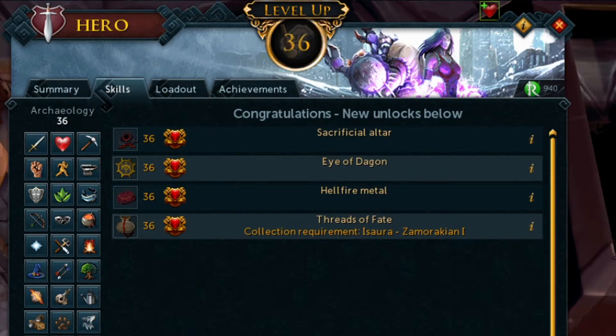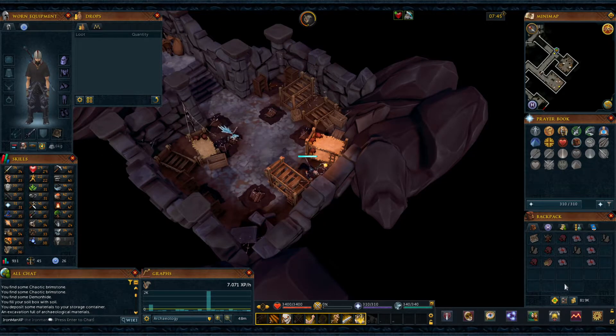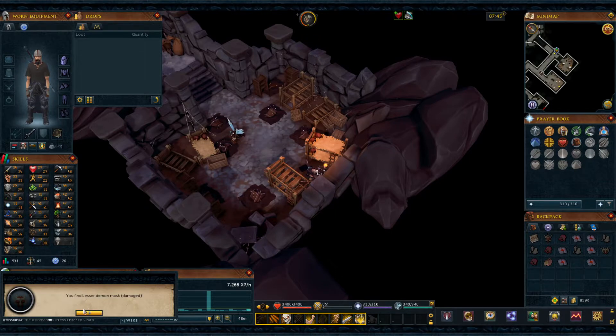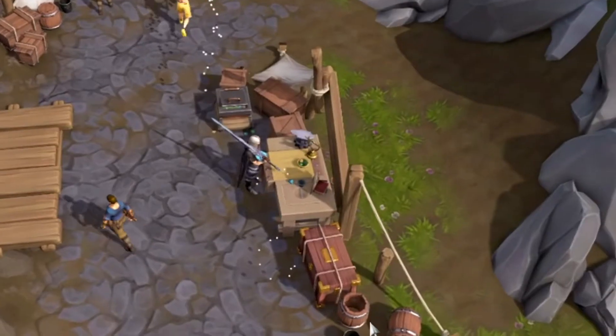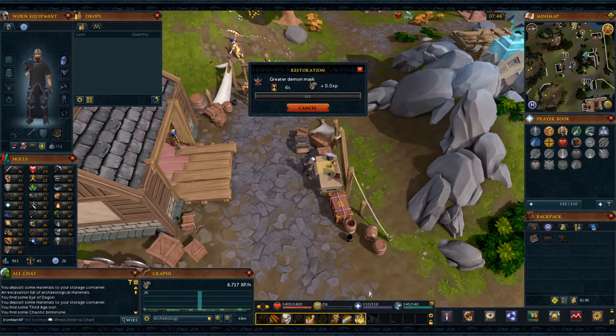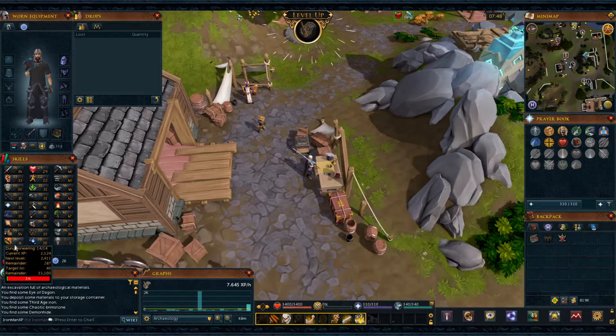We got a Greater Demon Mask — that's one out of three masks we need. Now we got a Lesser Demon Mask, that's two out of three. We just need the Imp Mask. Let's restore the Greater Demon Mask. 37 archaeology, let's go!